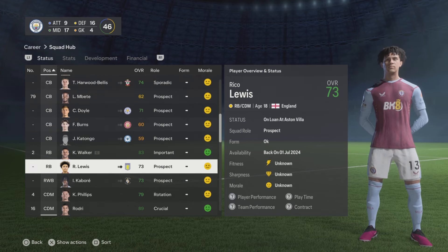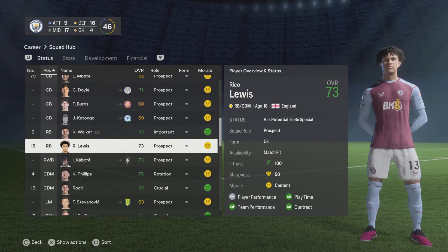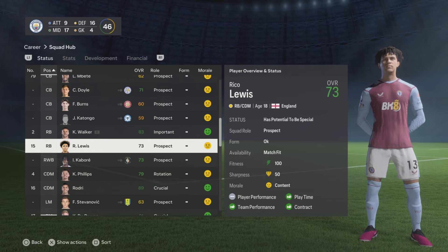After I recalled him, Aston Villa asked to loan him again. I accepted and he's back on loan there. After saving the game and recalling him from his second loan, his status now says 'has potential to be special', meaning his potential is now 91 plus — having started somewhere between 86 and 89. You can do this again and again all the way up to 99.